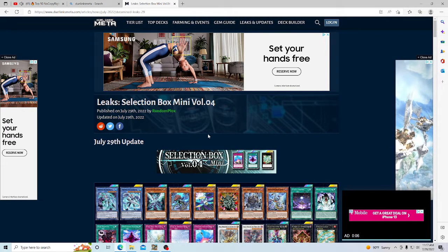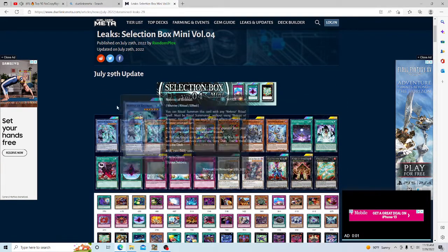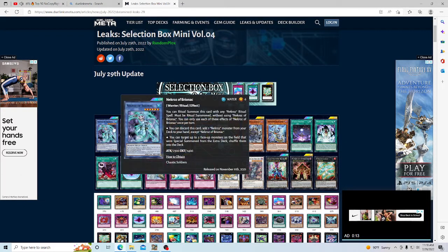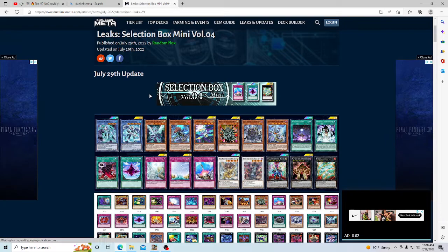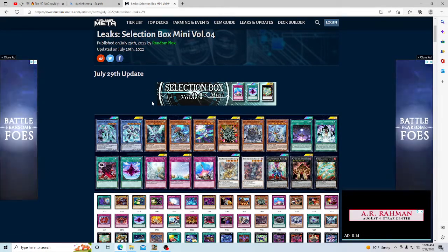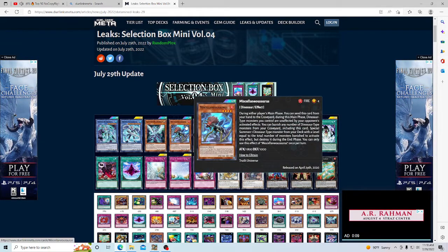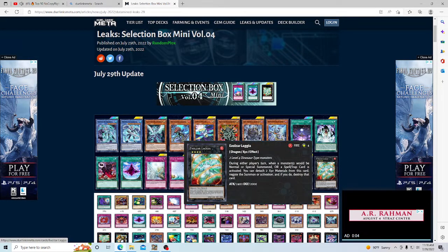Selection Box Mini Volume 4: they've got Bryonic as a reprint, which is good because I want to get my third Bryonic. Trishula is also a reprint — that's definitely good. The deck isn't that old but it's not that young either. Photon Dragon has a reprint, which is kind of meh, and Miscellaneousaurus I can understand if they're bringing Laggia to the game.